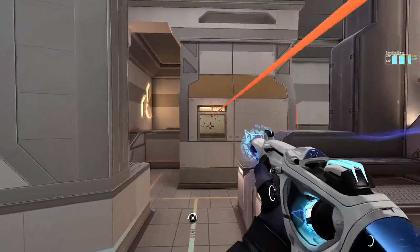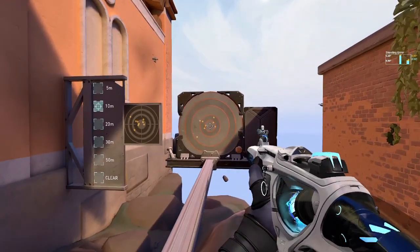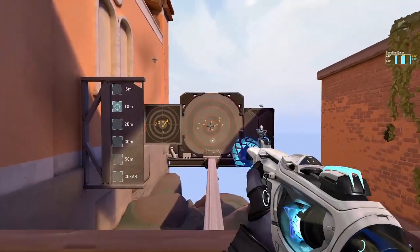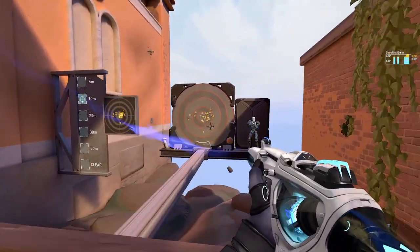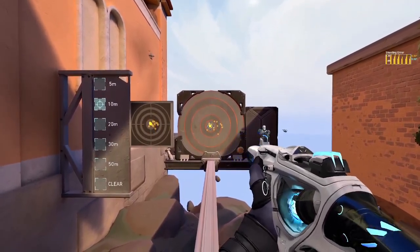Anyways, movement inaccuracy usually boils down to the three most common inaccuracy categorizations: running, walking, and stationary accuracy. If your velocity is above some amount, then you're considered running and take the full running inaccuracy penalty. If your velocity is very low, then you're considered walking and take the walking inaccuracy penalty. If your velocity is 0 or very close to 0, then you're considered stationary and take no movement inaccuracy penalty.